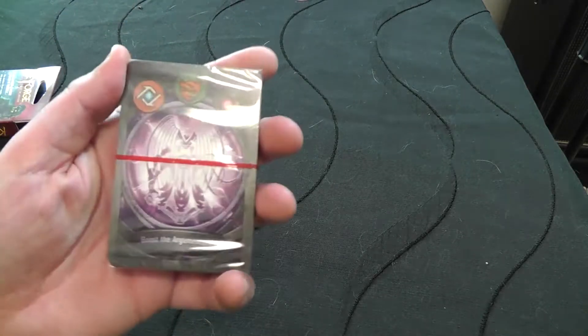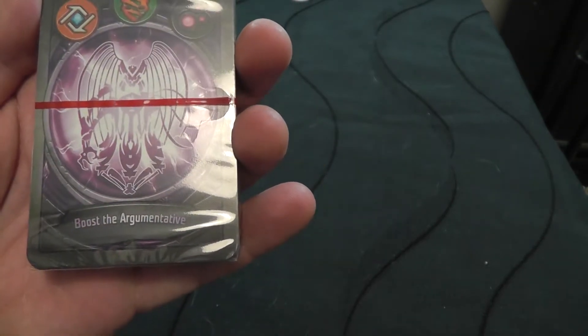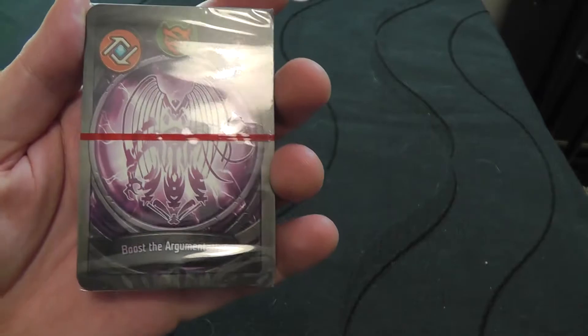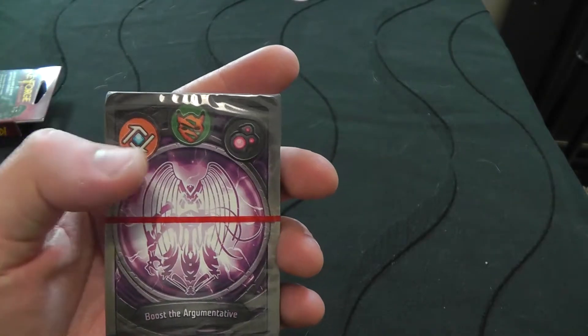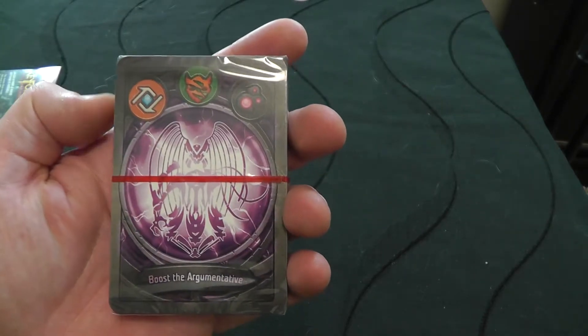So we have the name first of all — it is Boost the Argumentative. That's a pretty cool name. This deck has Logos, it has Untamed, and it has Dis. Let's have a look at the card list.